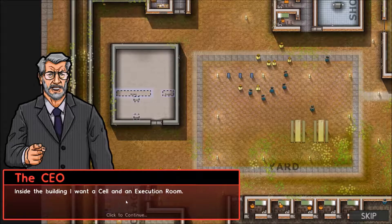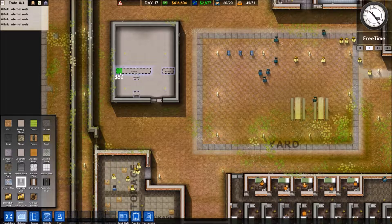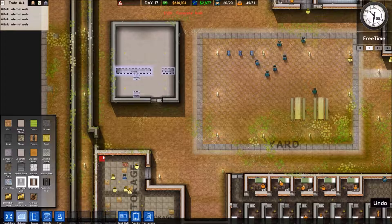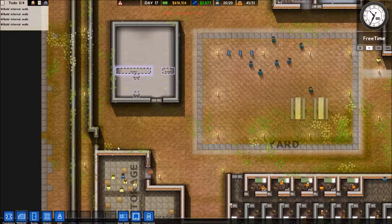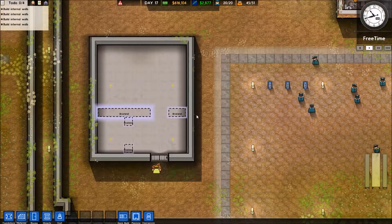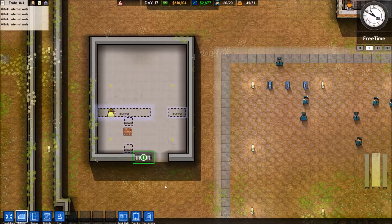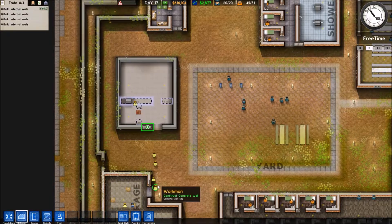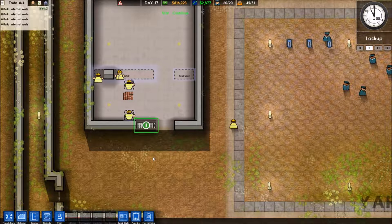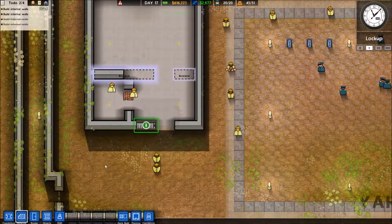Inside the building I want to seal in an execution room. Partition the space by constructing some brick walls. Does it have to be brick? Can I not use concrete? Let's see if concrete works. Kind of hoping concrete works because I really don't want to tear those down and build them back up, and also because this whole thing is concrete. I'll build however I want!